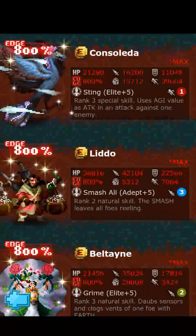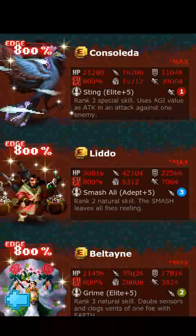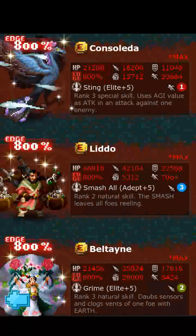Smash All Adept with a cooldown of 3 — skill is based off of attack. The biggest problem with this guy is going to be that cooldown. Smash All Adept isn't a bad skill, but with a cooldown of 3 it's just not good. That forces him to be used as superfuse fodder, which would get you either 552 HP or 631 attack. He may be somewhat moderately priced — usually dungeon fighters are extremely cheap — but he may be just a hair more expensive than the others because of that 631 attack fodder value.